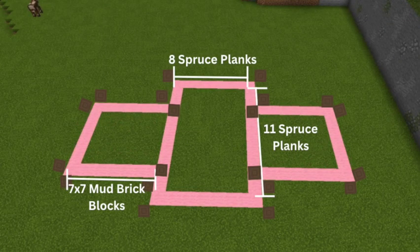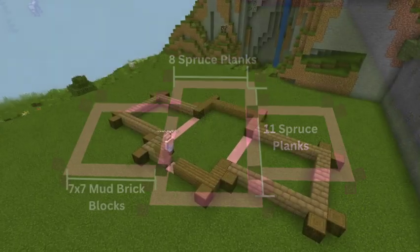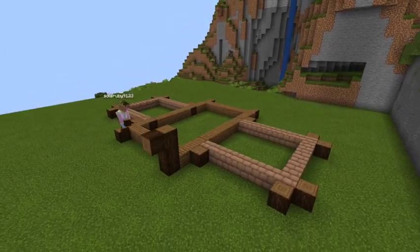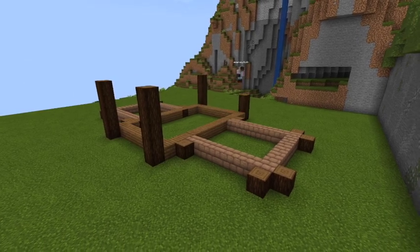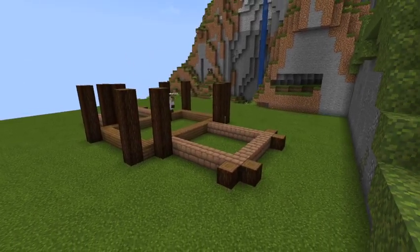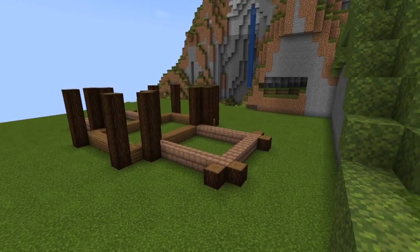Here is a basic outline of how you're going to lay down the beginnings of the build. You're going to have seven by seven mud brick blocks on both sides, with eight spruce planks in the middle and eleven spruce planks on the side for the middle rectangle. All of the little squares represent spruce logs, and those are going to be support posts that make the build a little more spruce-ier. We're going to start off by building five up in the middle and four up on the mud brick sides, accounting for both the regular blocks and the spruce logs.